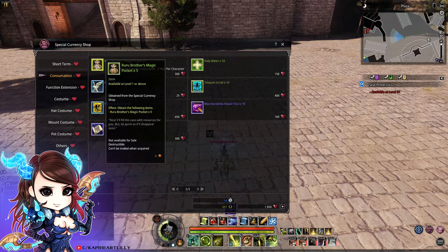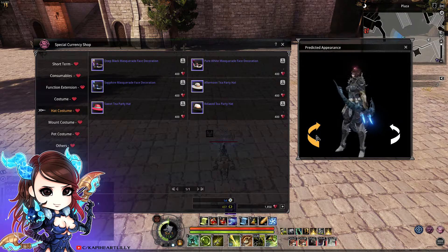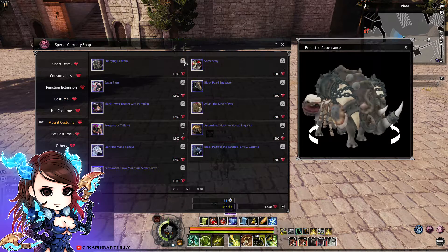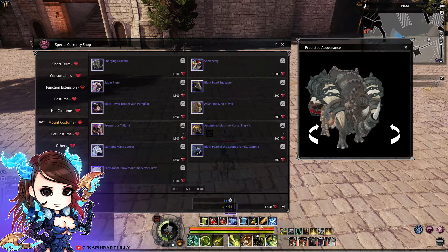Moving along, there were some new additions to the Cash Shop where they added some hats. The Snowfield Buffalo set as well, which you can see here — the male and female version. The Mount and Pet Skin here below. They also added to the currency shop the Ruler's Brothers Magic Pockets, which you can use up to a limited amount per week.